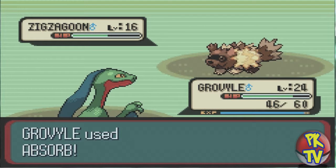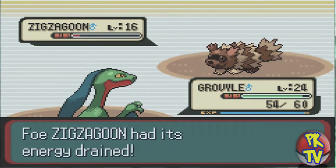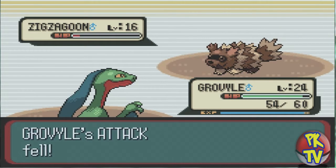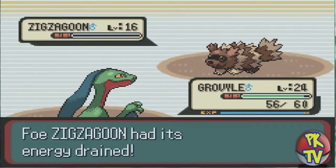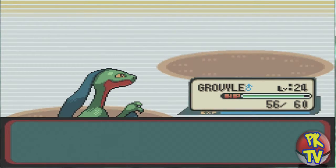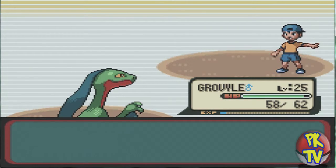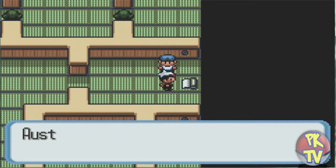I use Absorb here just to get my extra HP back. I don't even really need to, but free HP — why not? He survives with just a hair of life left, so I Absorb him again to take more HP off him. And of course he faints. Pokemon don't die — that's kind of weird. Grovyle levels up to level 25.